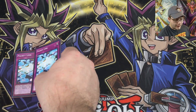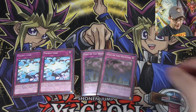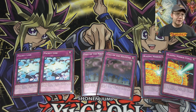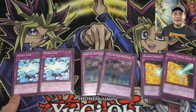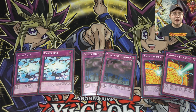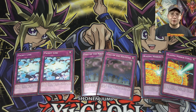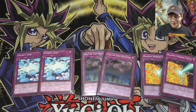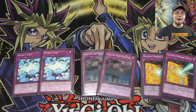Moving on to our trap cards, I am running two of Packet Link, two of Call of the Haunted, and two of Blazing Mirror Force. Packet Link is an easy way to get monsters on the field — bringing out Dotscaper with it is great. Call of the Haunted is your revival card, bringing back any of your monsters easily. Blazing Mirror Force is great because if you're going against something with stronger monsters it wipes out your opponent's monsters in attack position and deals damage to their life points. Any form of Mirror Force is usually a good card.